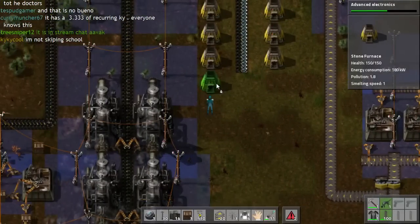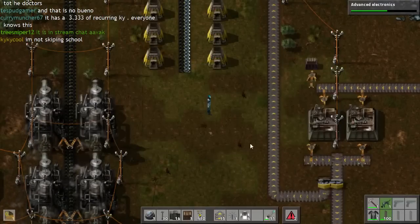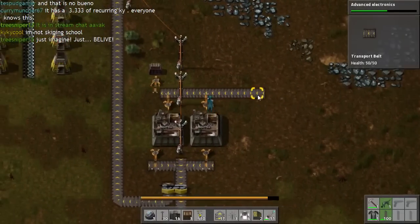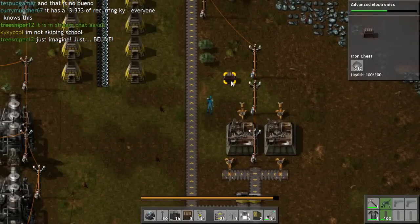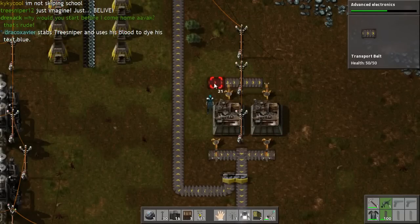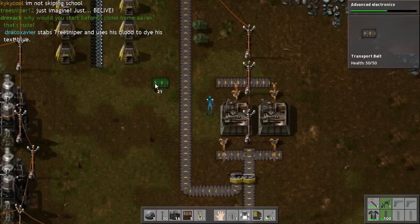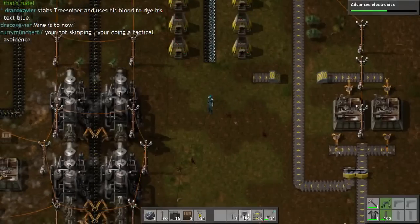That seems like a good place to wrap that part up, because we can have the conveyor belts take over here to the bullet processing — ammunition rather. So we'll do this like so, and then connect these two up. Fantastic.